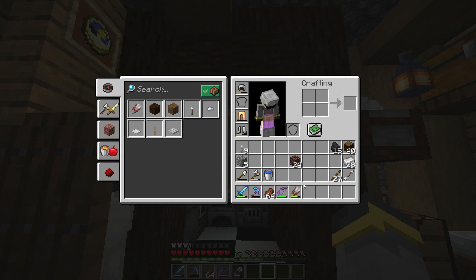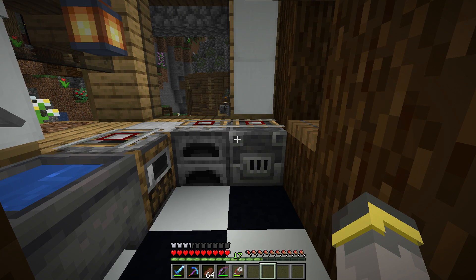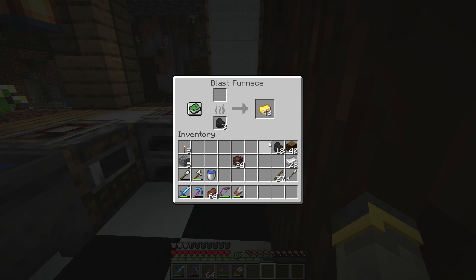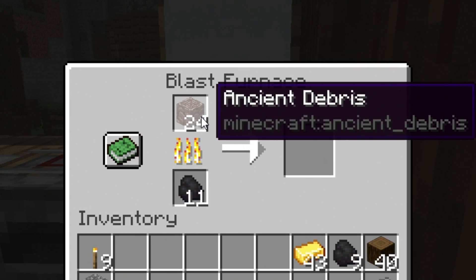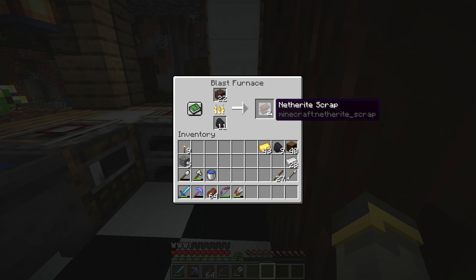First things first: Ancient Debris. Last episode was all about Ancient Debris, so there's no need to cover that anymore. Find four Ancient Debris and then come back to your base. Once you're back, go to a furnace — or even better, a blast furnace, because blast furnaces are for ores. Put some fuel in, then Ancient Debris goes right in the top slot. We need to cook this stuff up to use it. You can think of Ancient Debris in its current form as basically diamond ore — we need to smelt it before we can use it.